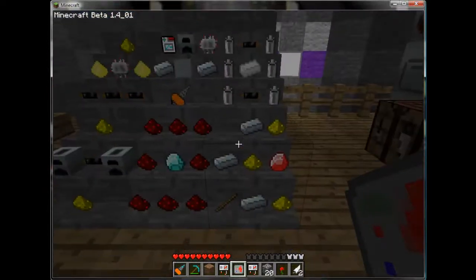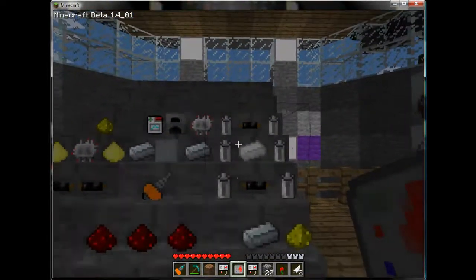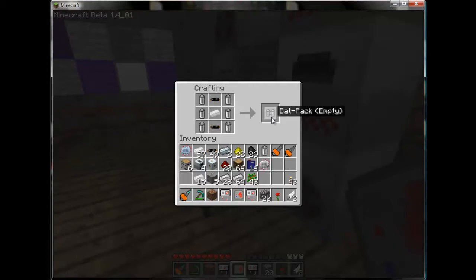That can get to be rather cumbersome. A good way of keeping your tools charged is something called the Bat Pack. It acts as a mobile charging unit and a piece of armor at the same time. What we have here are six uncharged re-batteries, two pieces of cable, and a tin ingot. You may use charged re-batteries, and instead of getting a Bat Pack empty, you will get a Bat Pack charged.